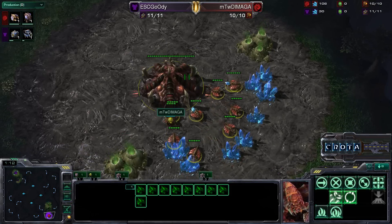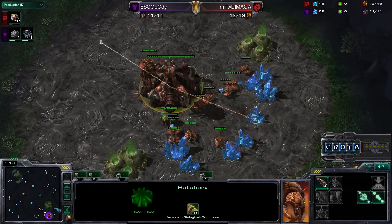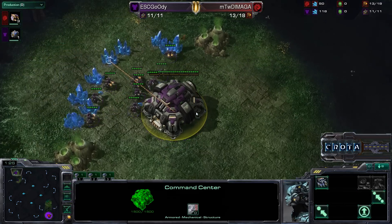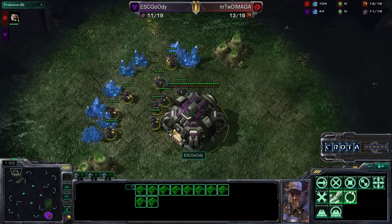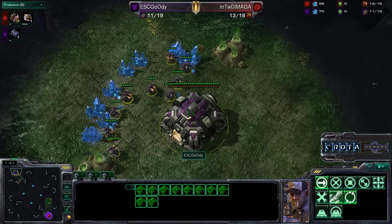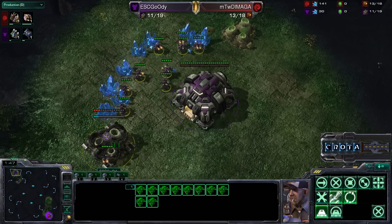Tal'darim Altar is really known for a macro style of play. Zerg can easily defend two or three bases and then push out with a larger number of units. However, I have seen a lot of Terran players use that marine-tank-medivac slow encroachment — slowly pushing out, having those siege tanks destroy banelings and marines destroy mutalisks. It's very difficult to stop in the hands of a capable Terran player.